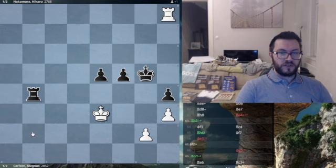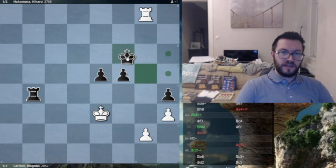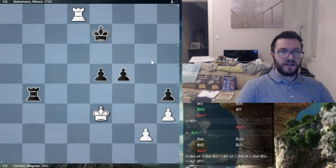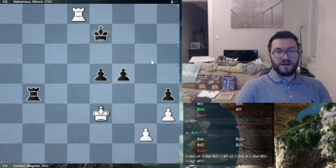Rook g8 check is played, checking the king away. Rook f8 check, checking the king away again. Check, king to d6. The funny part about this game is that as I was watching it, I actually had the feeling — wow, we're going to see a real master class from Carlsen in drawing this. But we did not see any of that.